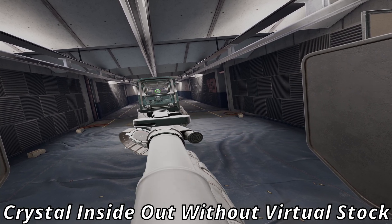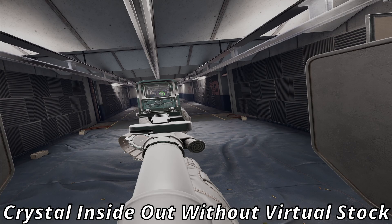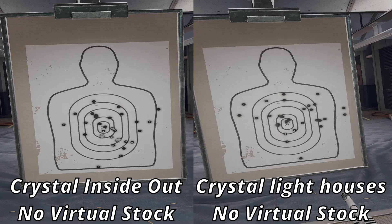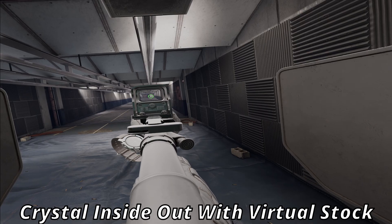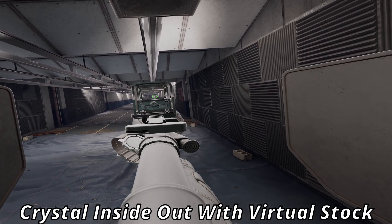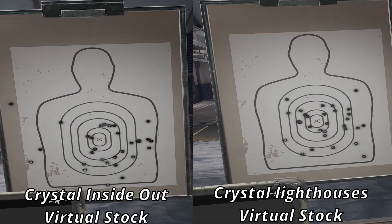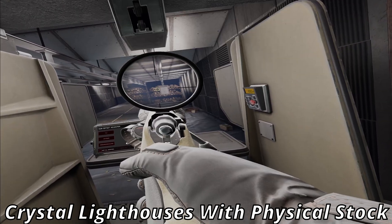Moving on to the Inside Out comparisons. Shooting without virtual stock, the experience felt kind of similar — it did feel a little bit worse, and I noticed a tiny bit of wobble where I had to try and correct for it. But the results weren't terribly different — slightly better on the Inside Out technically, though doing this several times, results varied each go around. Switching to virtual stock though, things got a bit weird. I noticed a lot more wobble and jitter on the Inside Out with it than without, and just comparing the two tracking, it's not even close.